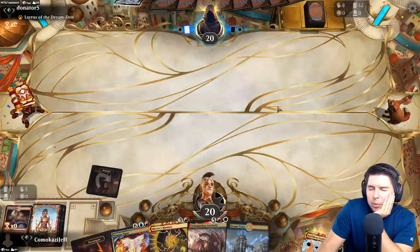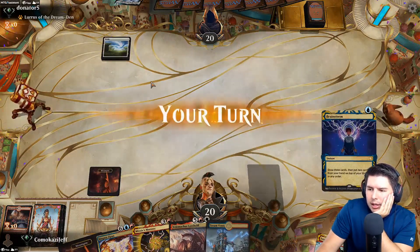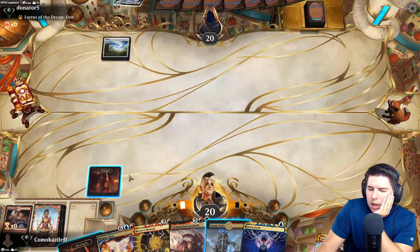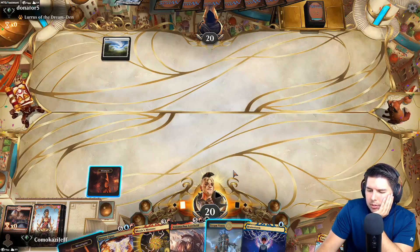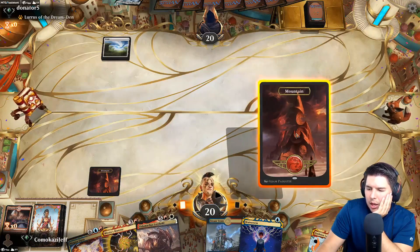We haven't shown any blue mana yet - up against a Lurrus deck. Do I want to try for Brainstorm, or is Brainstorm worthwhile at all? I think we're just Magma Opusing. Pass the turn, no shocking ourselves just yet.